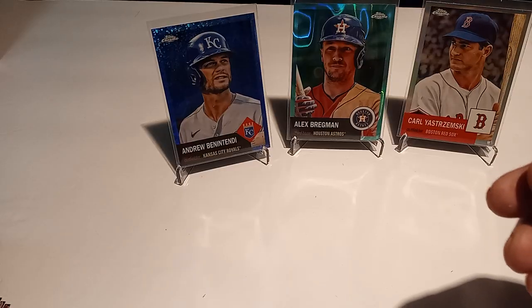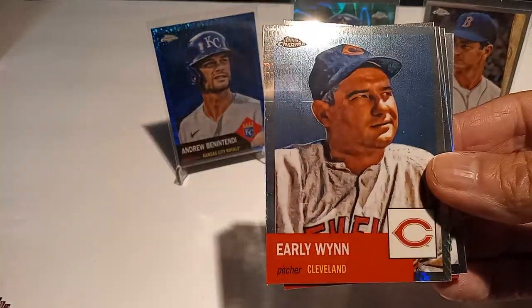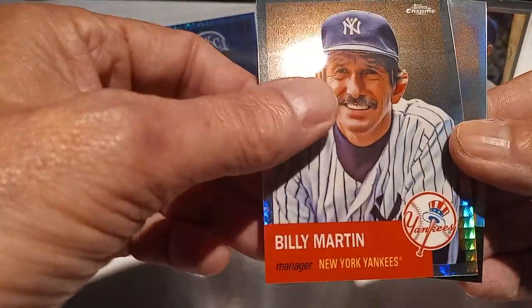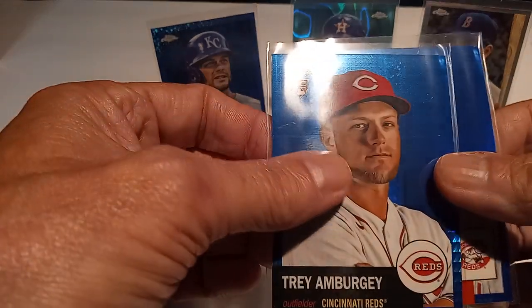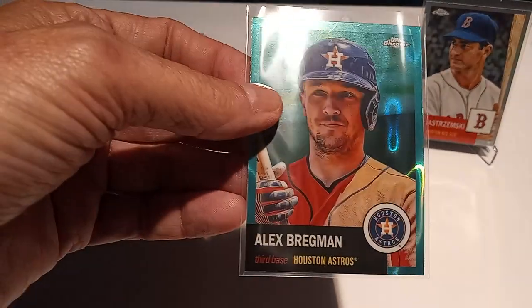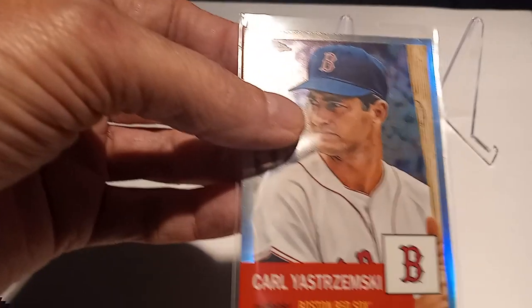Let's take a quick look at the hits! We got an Enrique Hernandez prism refractor, Nolan Arenado refractor, Early Wynn prism refractor, Jeff Bagwell refractor, Eluris Montero prism refractor, Billy Martin prism refractor, a John Means refractor, two blue prisms — Trey Arnbergry and Tony Perez the Hall of Famer. Two numbered cards: Andrew Benintendi out of 199 (Royals), Alex Bregman aqua lava out of 299 (Astros), and a Hall of Fame refractor of Carl Yastrzemski!